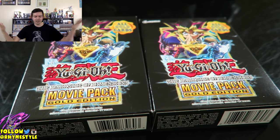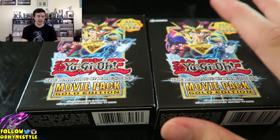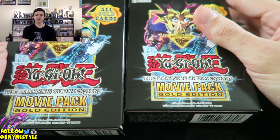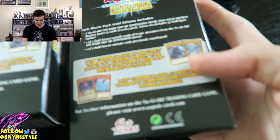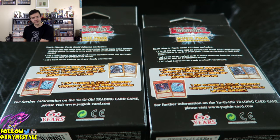But the movie came out, I really liked it. It was funny. Kaiba reminded me why I like the character so much. And then I watched D3 open these first edition movie pack gold edition boxes. Inside these there's a potential to get Slifer. So I figured, you know what, I'll buy two boxes. I'm not going to do Yu-Gi-Oh openings as often.